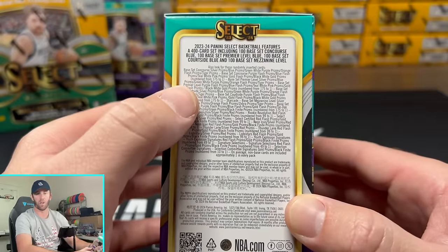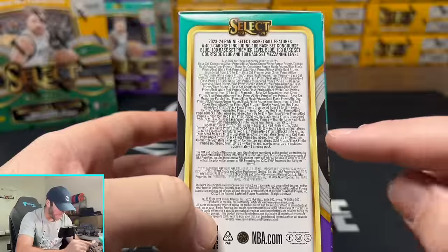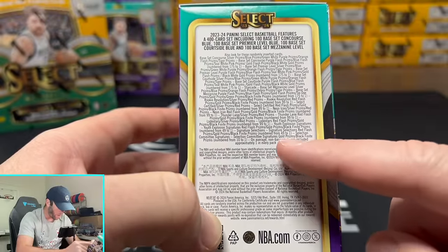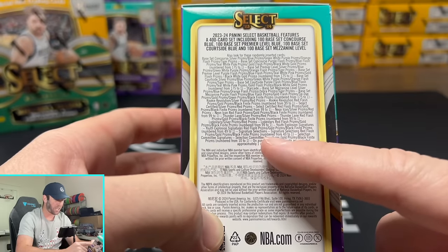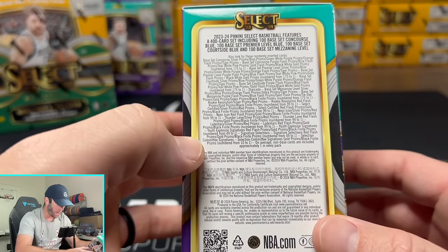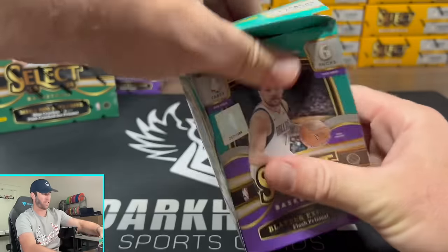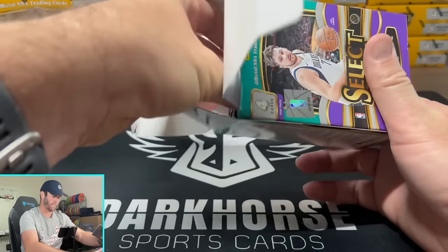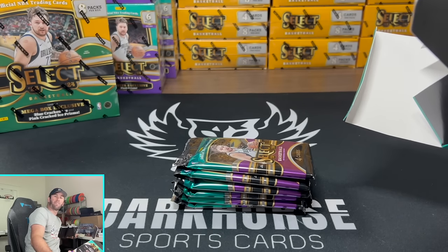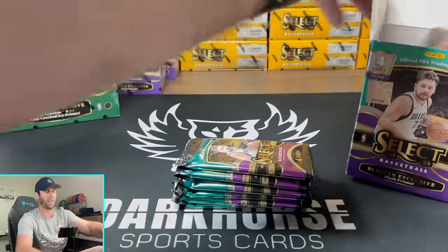And this is why I think people love Select Retail — you can pull numbers all the way from 175 to 1. We have some signature selections, red flash, and then you can pull a Selection Committee signatures, gold prism, black finite prism numbered from 10 to 1. So there is a massive amount of stuff you can pull out of here, a lot of cool looking parallels. The megas were right around $55 and the blasters were $35, so hopefully you guys can find some of these out in the wild in your area.